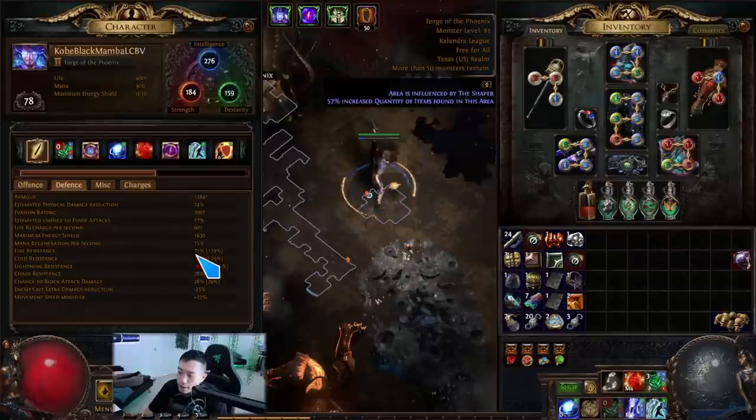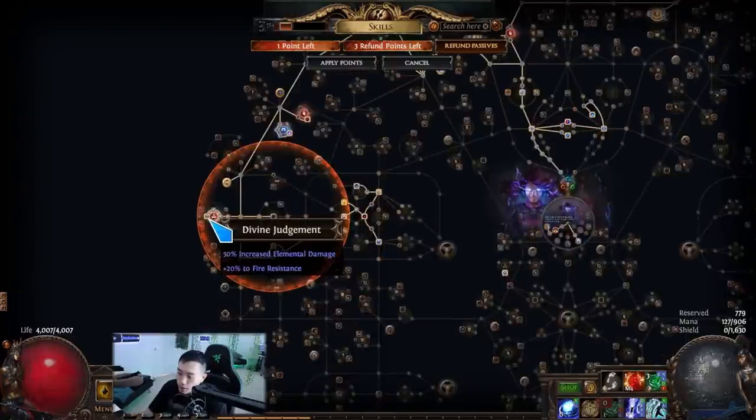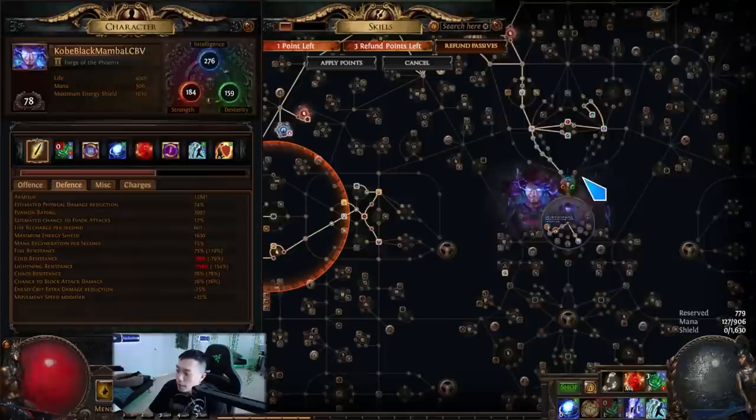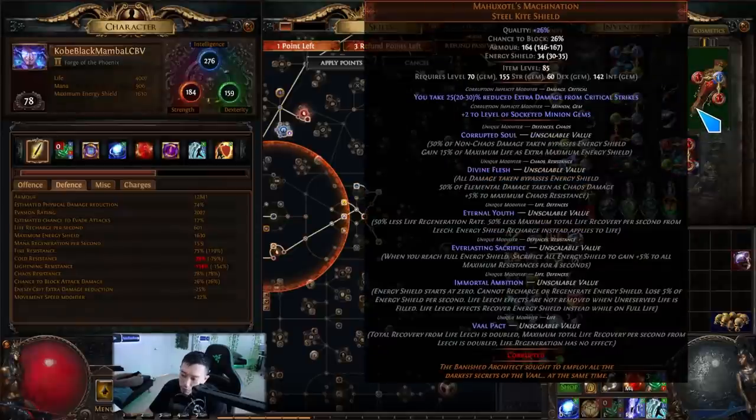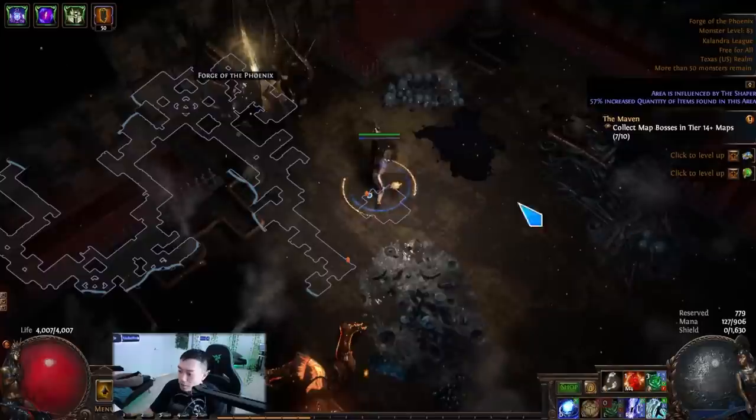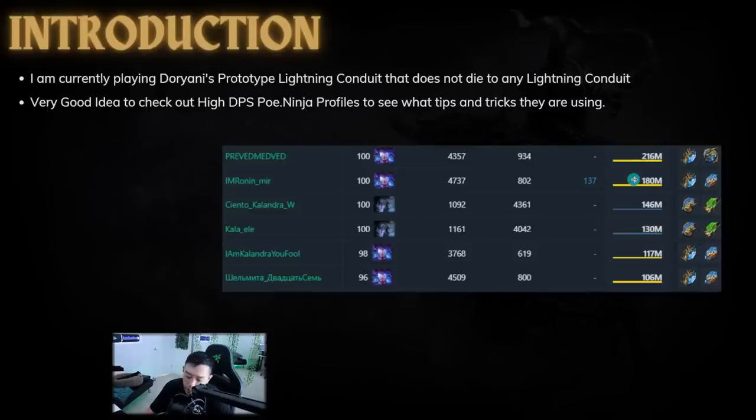I'm using some shenanigans when converting all my lightning damage to cold, and cold and lightning damage to fire. So I'm not really taking any lightning damage. All of the lightning damage I take is converted by Temper by War, which converts 50% to fire, and then the shield converts 50% of elemental damage to chaos. So I'm taking all fire and chaos damage pretty much.